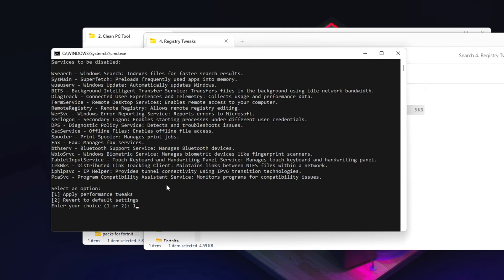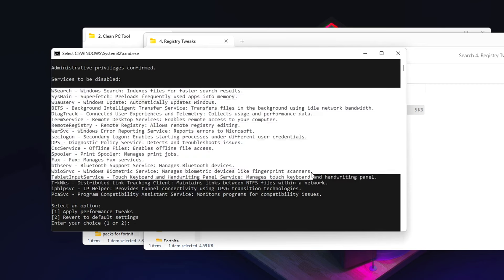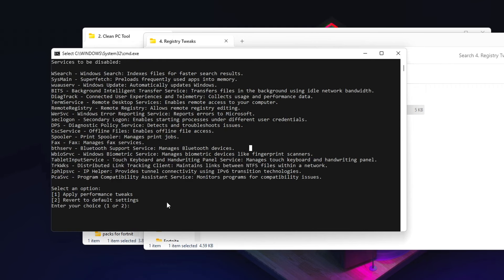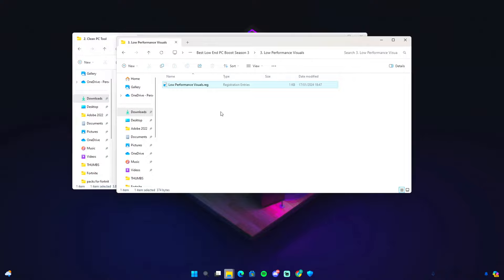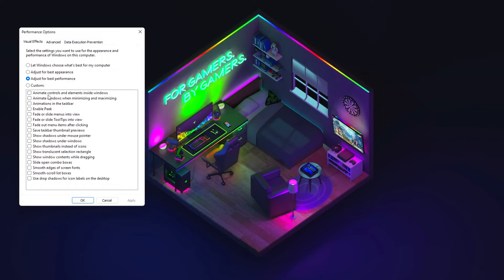Next we have the registry tweaks. Run them as administrator. You'll probably be confused what to do — simply click on 1 and you'll see everything that's going to be disabled. If you select 1 and realize you don't want some things disabled, you can revert back to default settings by pressing 2. The last thing is to open 'Low Performance Visuals,' click Run, and click Continue. That's it for the first tweaks.